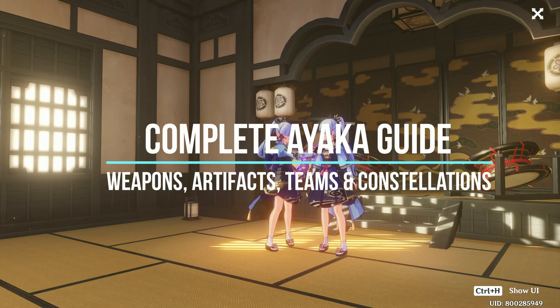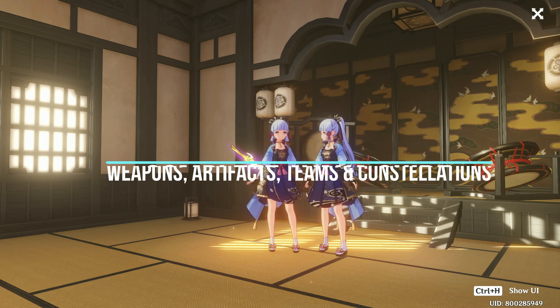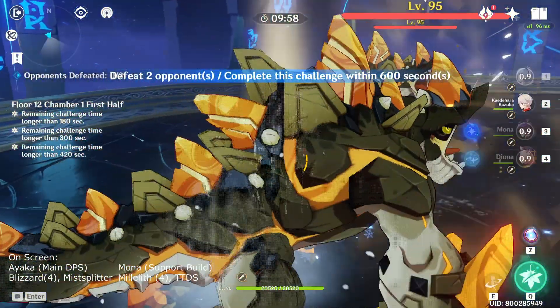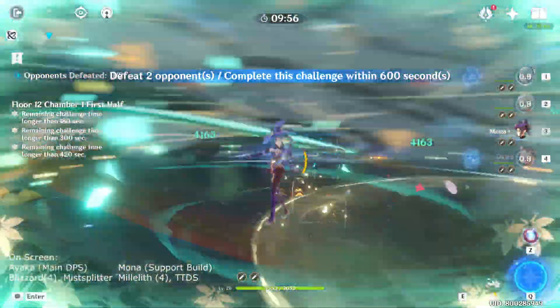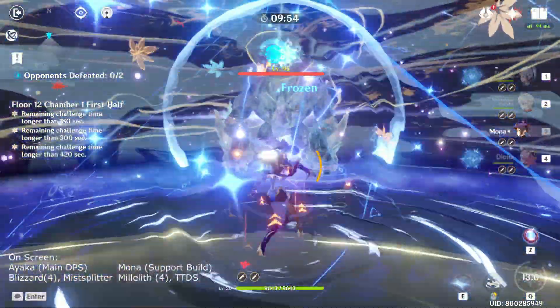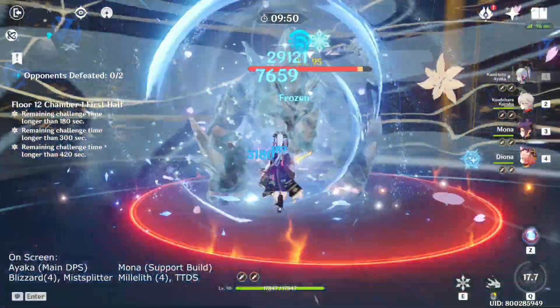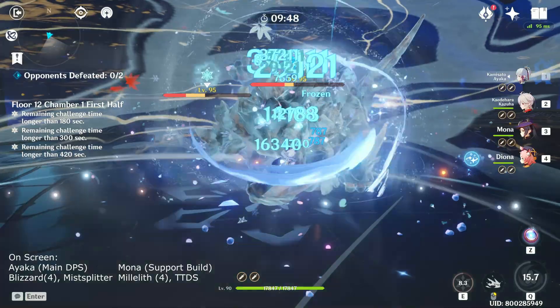Hi guys, Rien here and today I'll be doing a complete guide on our beloved Kamisato Ayaka. Ayaka is a beast when it comes to pure cryo damage, making her a very strong main DPS. But that is not the only role she can be played as — Ayaka is also by far the strongest cryo applicator and can serve as a consistent secondary DPS for your pyro main DPS.